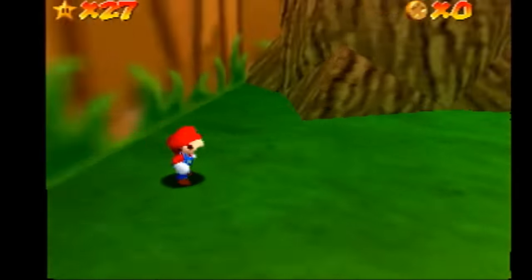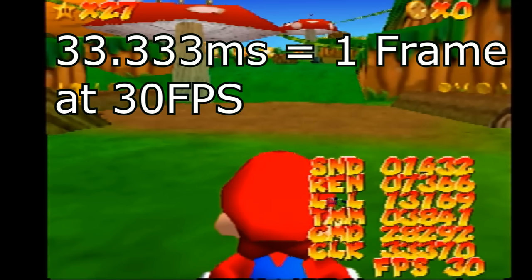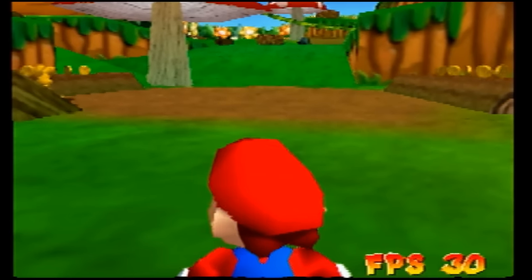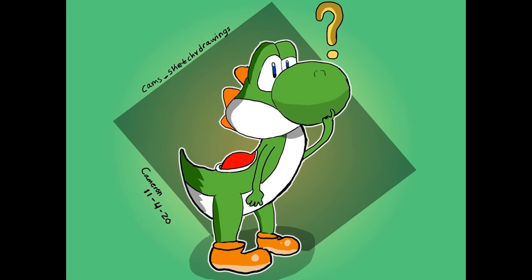Before any optimizations, I took a benchmark of this area. All the numbers here are shown in microseconds — 1000 microseconds is 1 millisecond, and at 30fps that means we have 33,333 microseconds to process a frame. There are three CPU logic benchmarks: SOUND (compute time for audio), REN (graph render build time), and LEVEL (time to process all game physics). And three RCP benchmarks: TMM (texture load time), CMD (actual draw time), and CLK (time until the next frame starts rendering). As long as CLK is below 33.333ms, the game runs a smooth 30fps. The CPU finishes processing in just 28ms with 5.3ms to spare, and the RDP needs the full 33.3ms, giving us exactly 30fps.